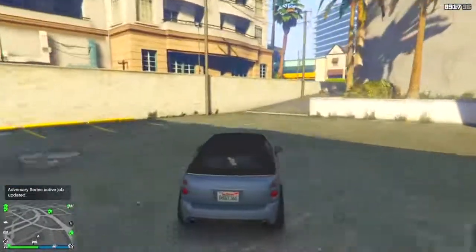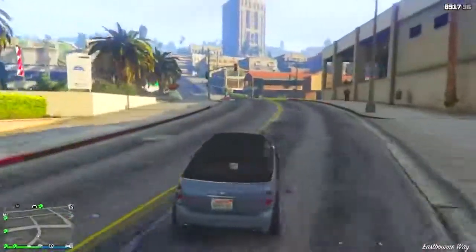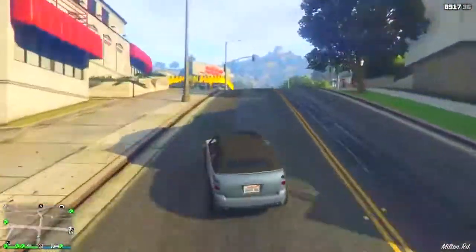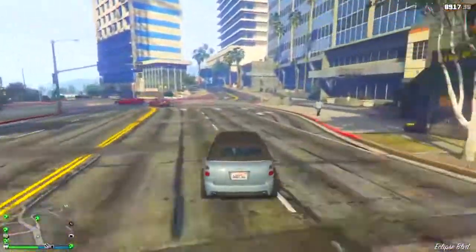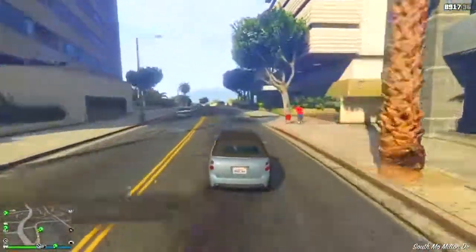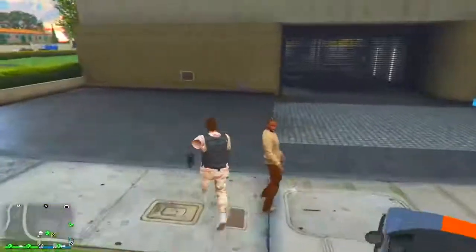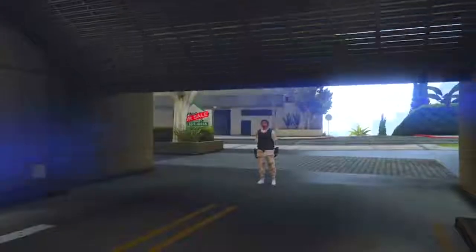From here, make your way back over to the garage. But make sure you do not drive into the garage with the street car you're in right now. Instead, leave the street car outside. I'm going to go back over to my Eclipse Towers penthouse. We're going to arrive here in just a second, go up here, leave the car right there, and just walk into your garage.